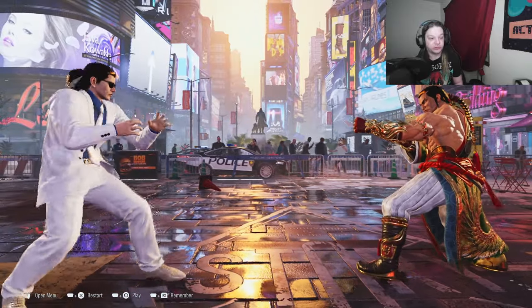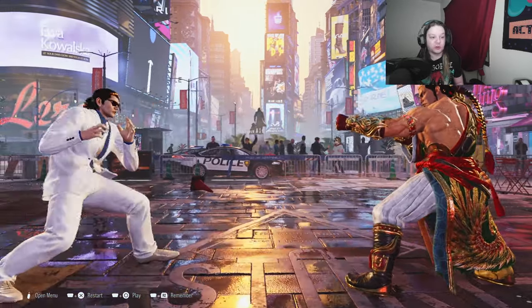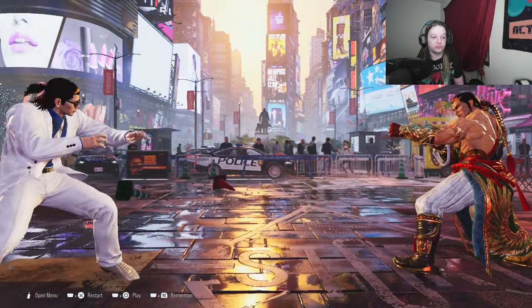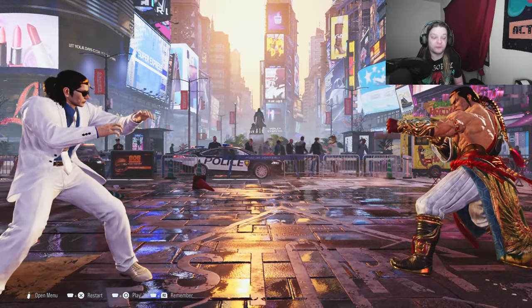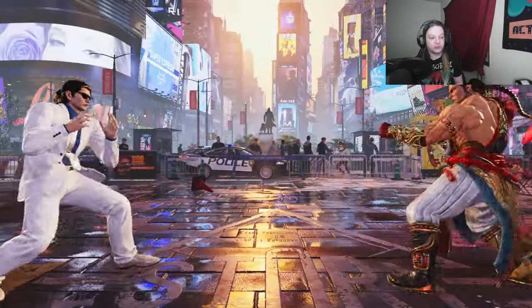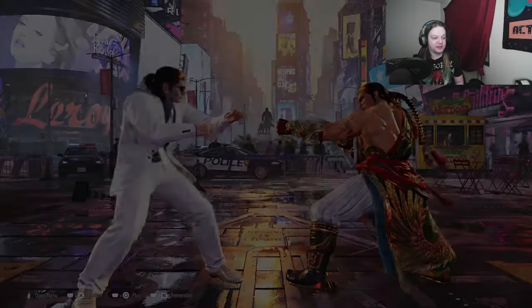Movement can get someone to attack, but sometimes players simply won't bite. So you can throw out quick jabs and quick buttons — this gives them the notion that you're available to be whiff punished. Once you're done whiffing, you create more space, and if you see them visually whiff you go for the whiff punish. Here I have Fang recorded doing movement and then forward 3-2, so we practice using our movement and spacing to get him to whiff just like that.